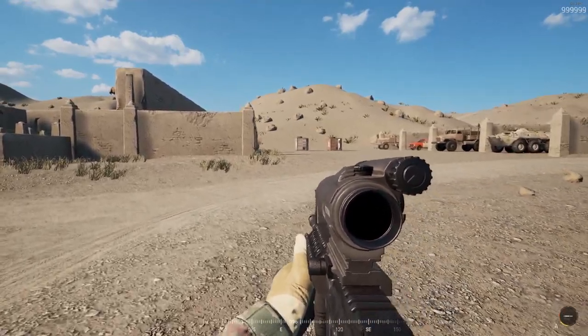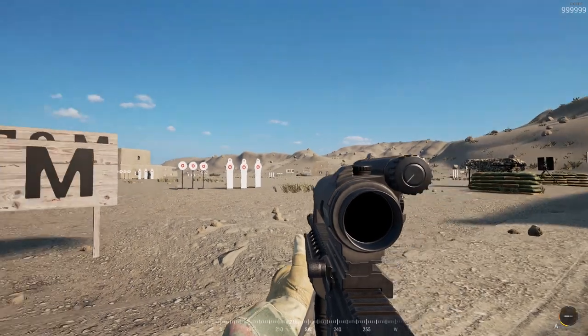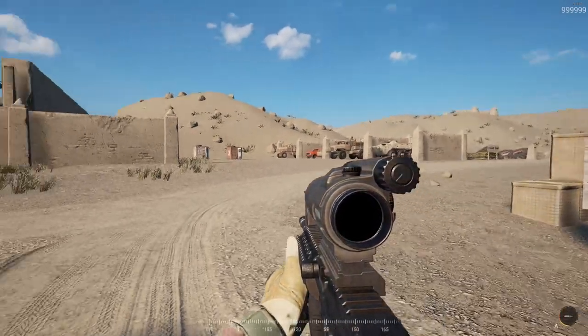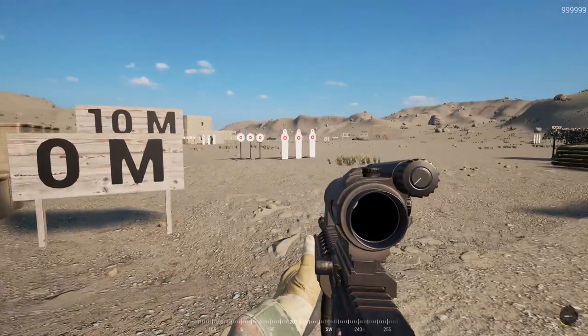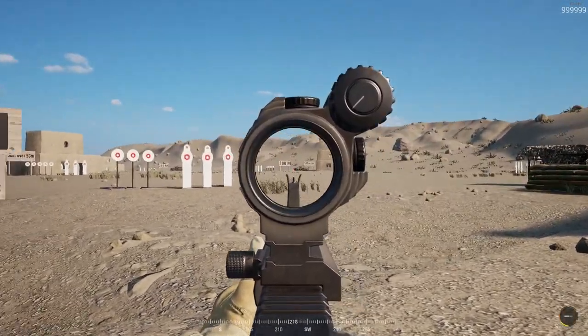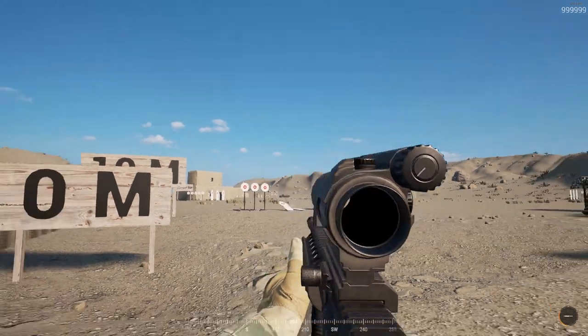To quickly recap: stances are going to affect how you shoot. Crouching and prone is strongly recommended for long distance, as is semi-automatic fire. Automatic fire is recommended for close range engagements, and semi-automatic fire is assisted when you use the Shift key to focus and get a bit more accuracy on your targets.